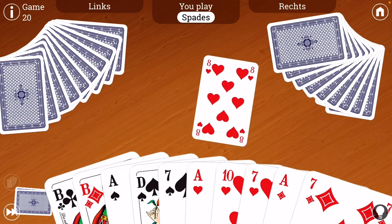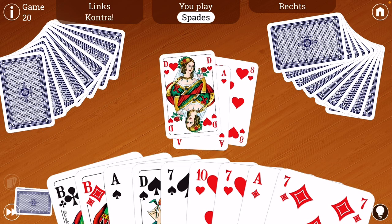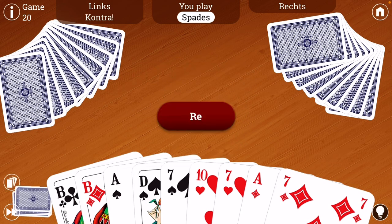All right, so he leads the eight. I have to follow suit. I will go high just so I ensure I take the trick. I know there's six trump out there because I have five of the 11. So I know there's six out there. Contra! Oh crap. So he has a lot of spades as well. He's called Contra on me, which means he doesn't think I'm going to win. And the game will be doubled now — so if I lose, it's doubled, and if I win, it's doubled. All right. So six. I need to take that into consideration now. Six, five, four.